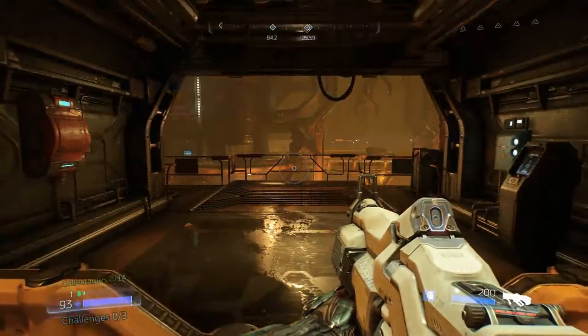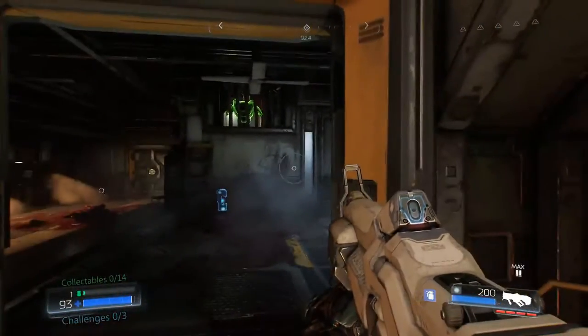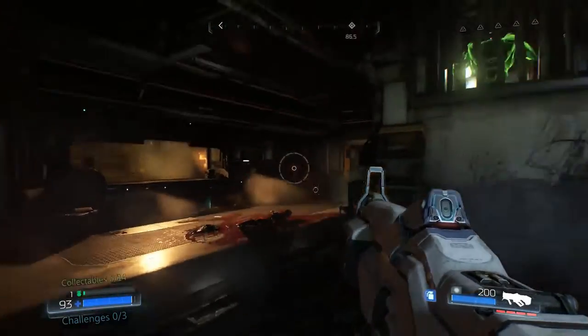The very first thing you're going to want to do upon starting this level is to turn left and enter the door on your left to find both a weapon upgrade and a codex entry right next to it.